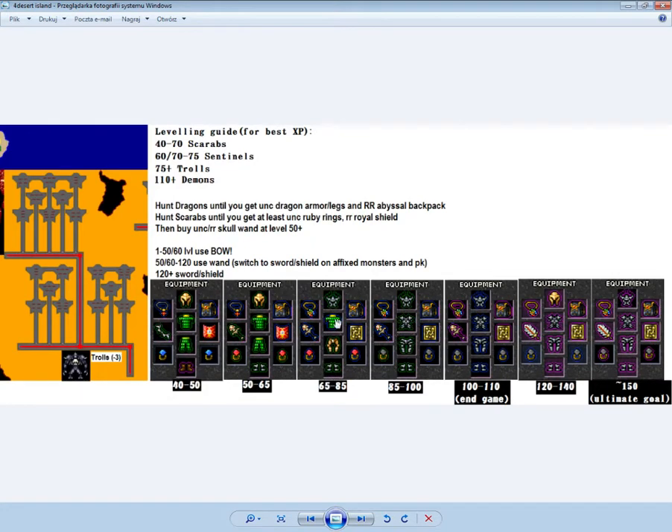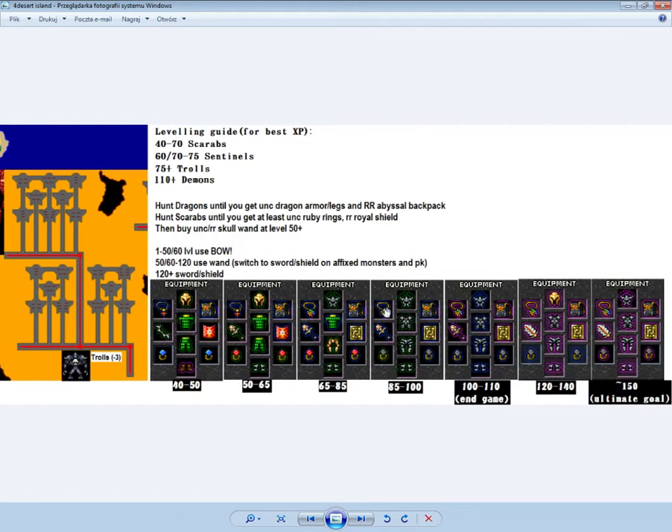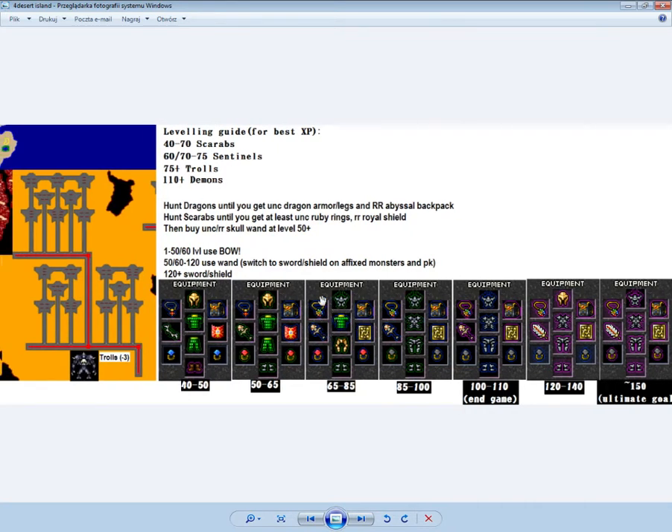From level 75 to 85 you should consider buying an elemental amulet, which drops from sentinels and can be bought from players for around 300k. You should start hunting sentinels and try to get first enchant golden books from scarabs on the previous level. Try to get the best ring possible — second enchant ruby would be perfect, though it's hard to get.